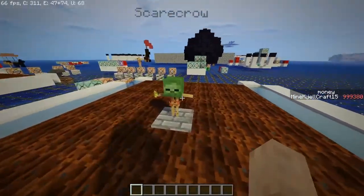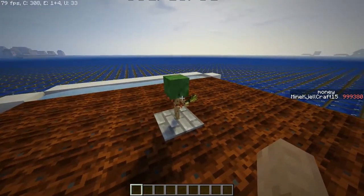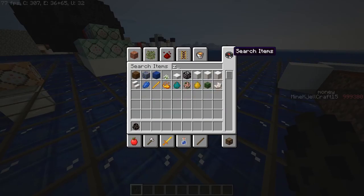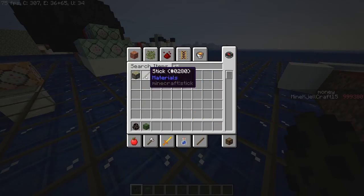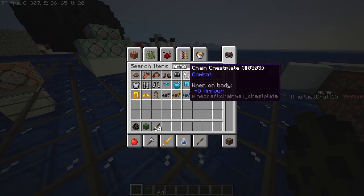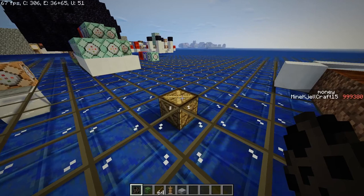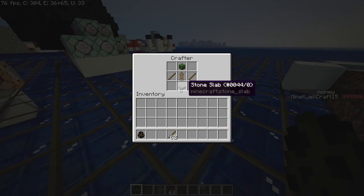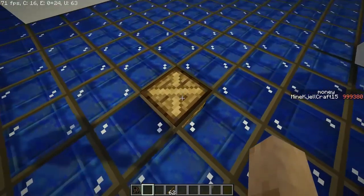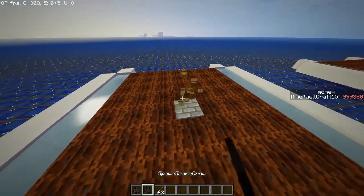The first module is a scarecrow, which can be crafted by adding a zombie head, two sticks on the side, an armor stand, and a stone slab. Once crafted, you stand on top of it and you have a spawn act for the scarecrow.